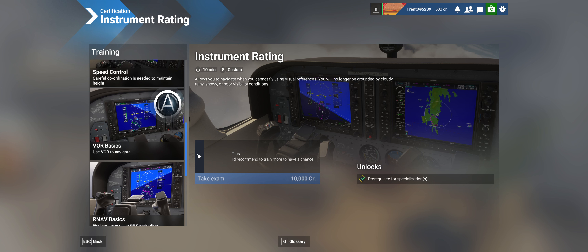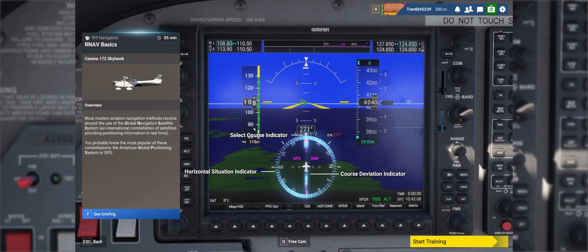Hey my fellow aviators, welcome back to another Microsoft Flight Simulator 2024 IFR training video. In this video we're going to be doing training leading up to the instrument rating checkride. In the previous video we just did a VOR and we got an A on that one. So now we're going to do the RNAV basics.